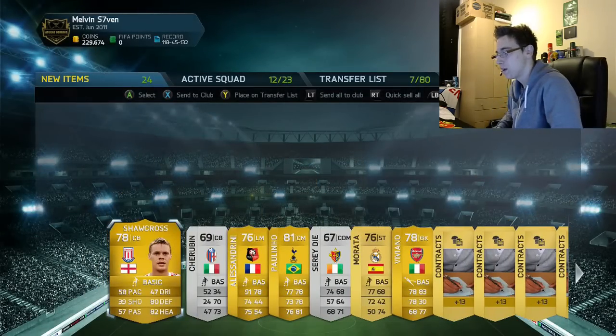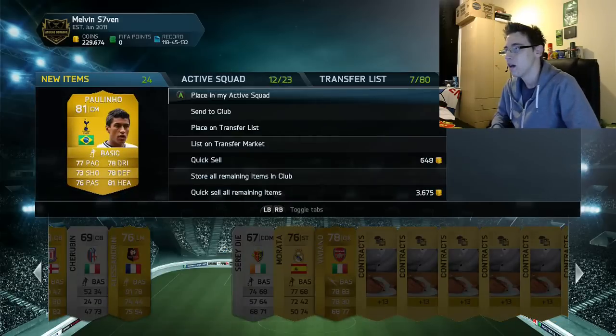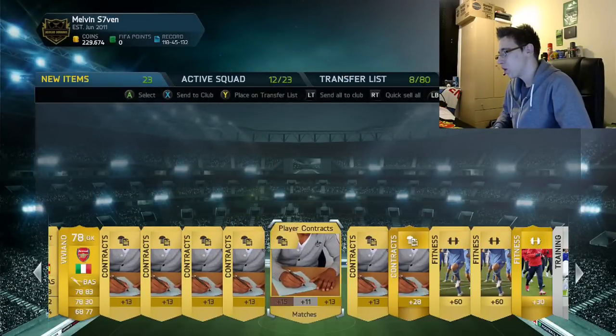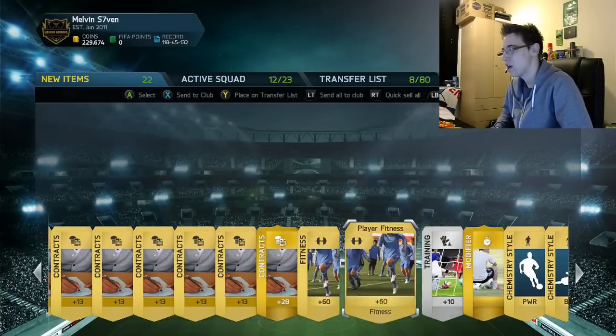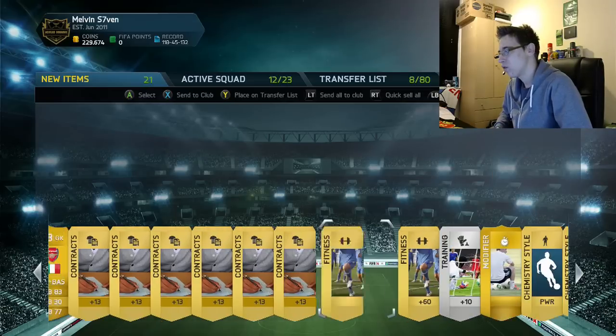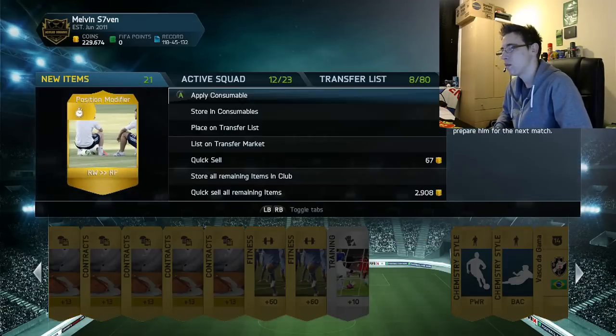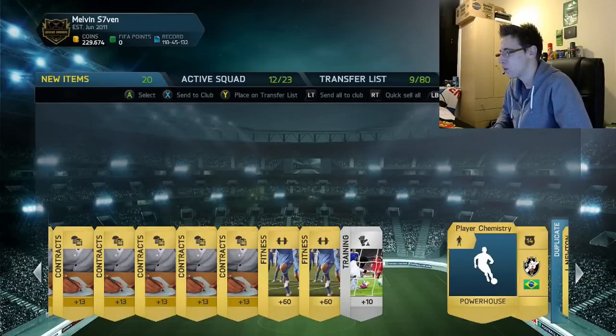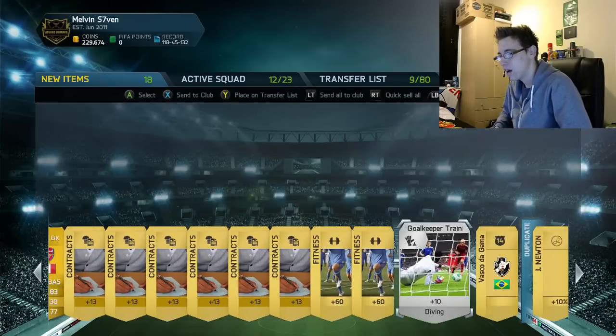Pack four has four rare players, three of which are rubbish, but we'll sell Paulinho. We also get Marotta — shame he isn't rare. He might be getting loaned to Arsenal in January. Oh, I've just realized I've put these items on the transfer list for three days by mistake.